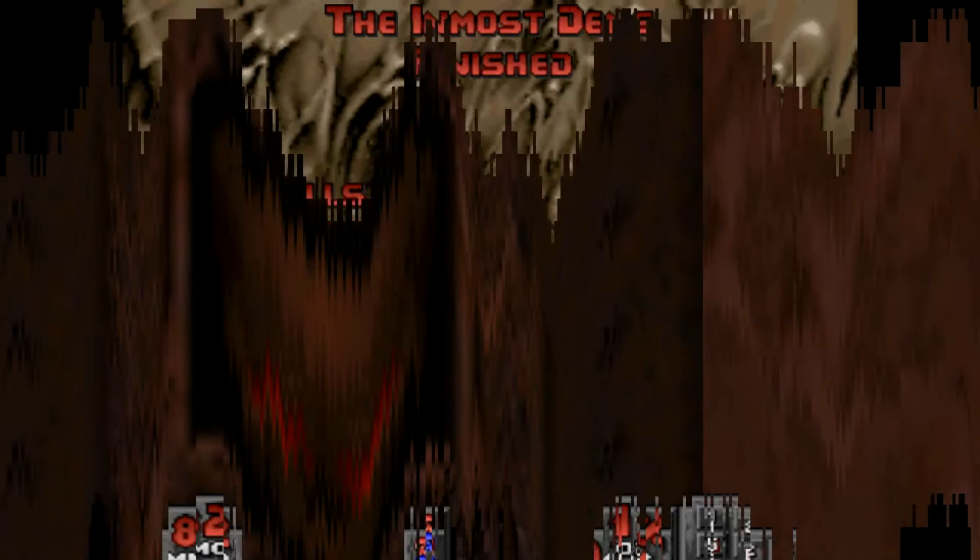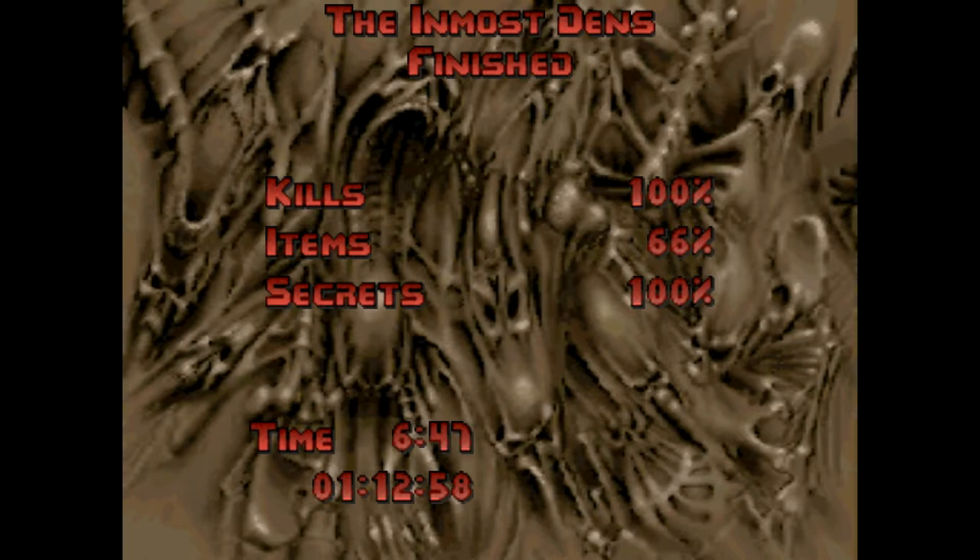We exit. There are no secrets in this map — it's pretty much the exact same map. It's a good map. I think it was the only map made by American McGee in Doom 2.